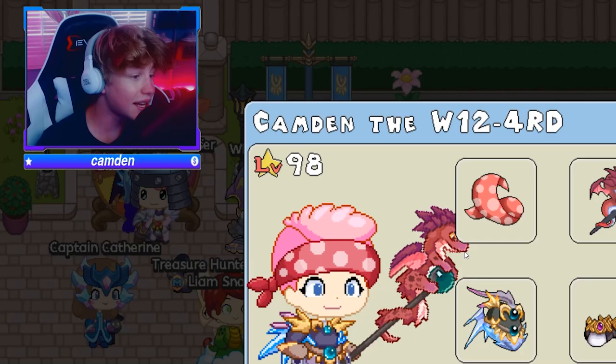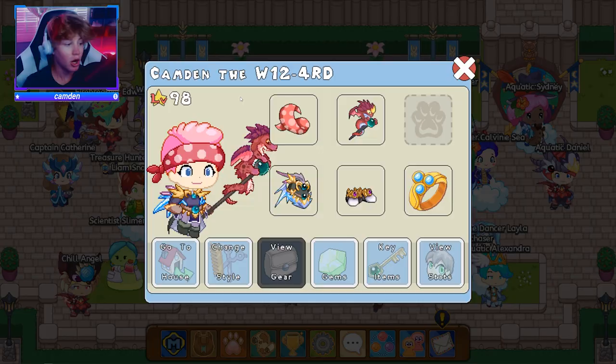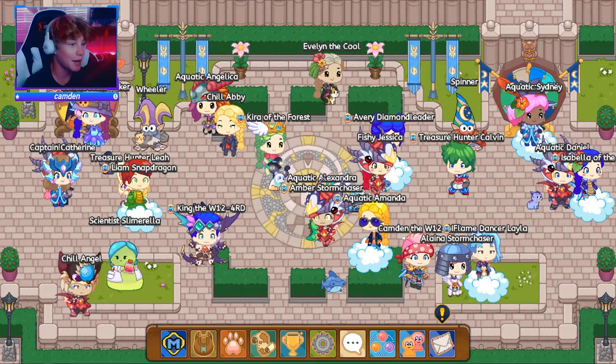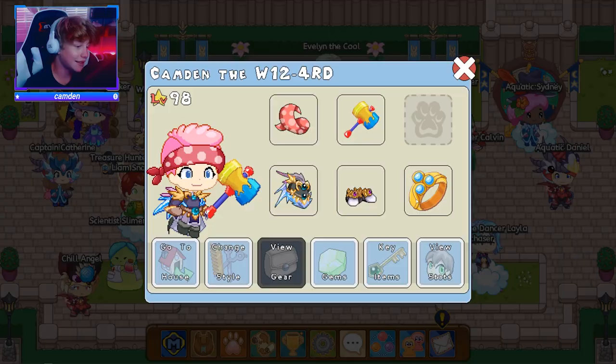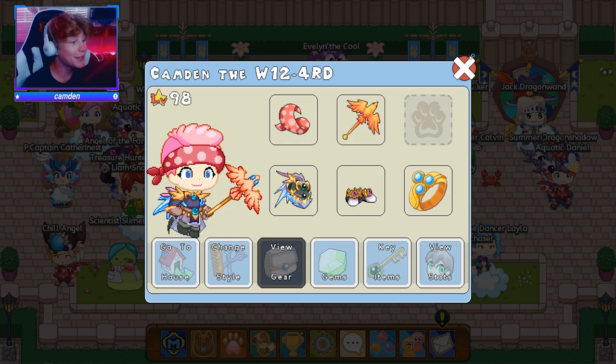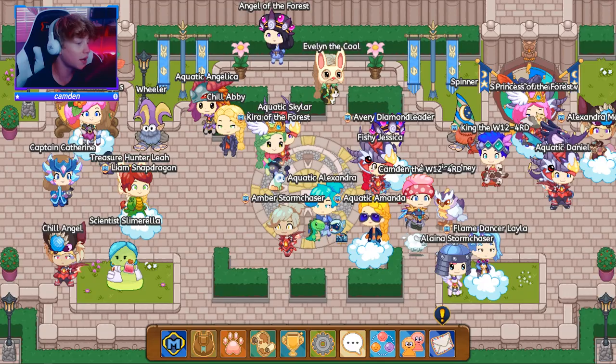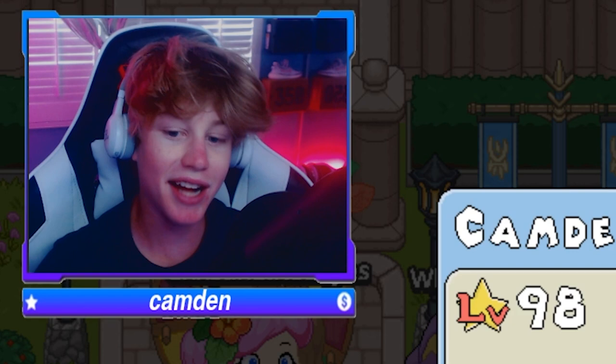Moving on to the wand, and this is pretty self-explanatory. The cooler your wand looks, the more of a legend you're gonna look like. For example, if I took the splat hammer — this looks like something you'd use at a carnival, it's not that cool. But if I go and use something like the fire wing, that is a fire bird on a wand. One more example: the rock guitar — look at that right there, that looks amazing and that would definitely help you look like a legend. Essentially, you want a wand that looks cool, not childish. Make it look fierce.